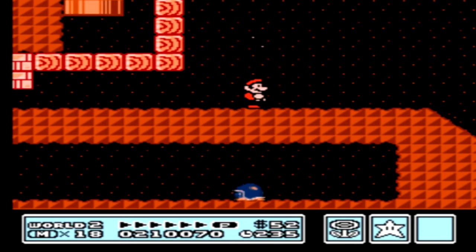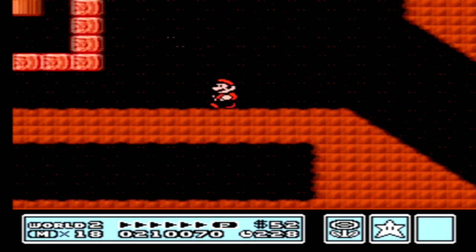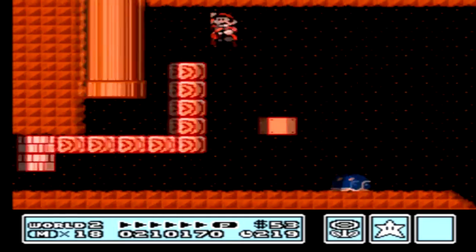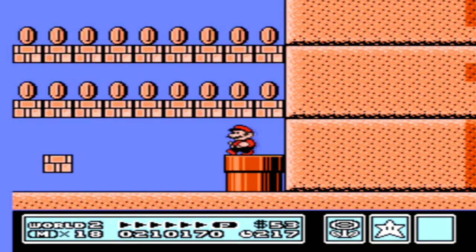Something they kind of screwed up on in this game — as you can see, those stars up above, right above my head, are a slightly different color. There's actually a block here. They fixed that in the Mario Advance version too, where that block doesn't actually show anything.